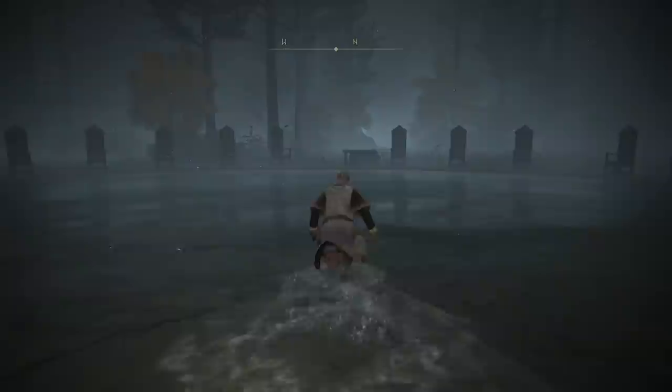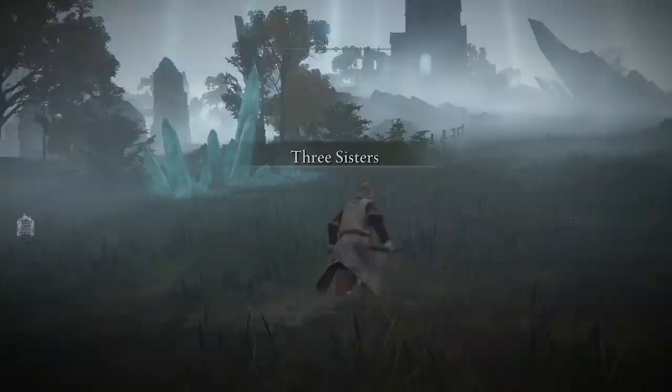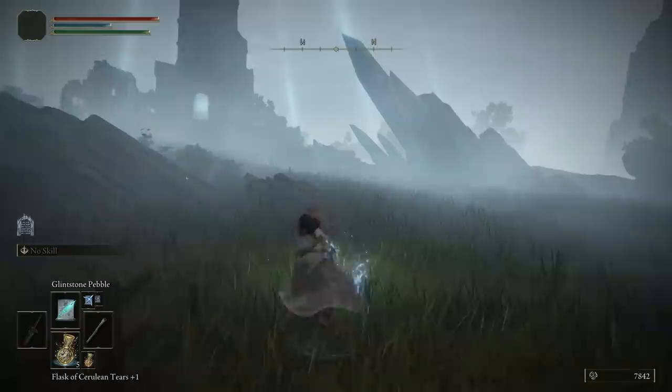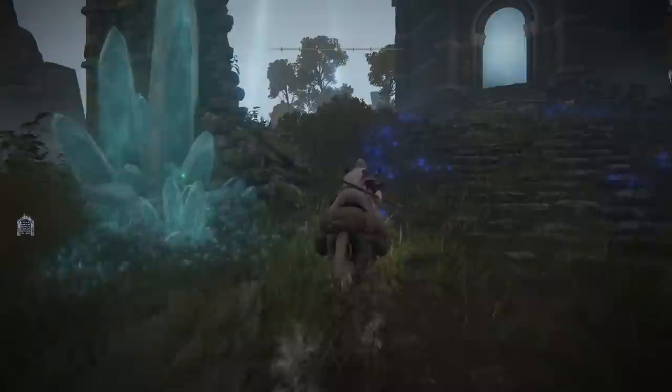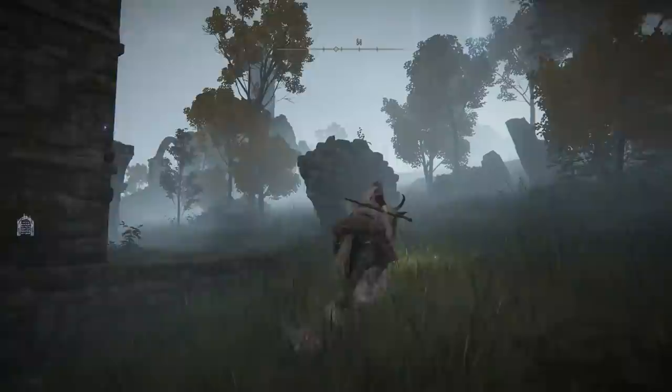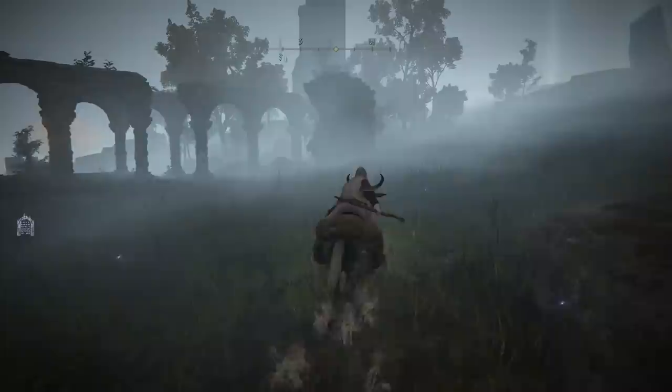This is the arena where we fought Loretta. Rest at the Site of Grace quickly to reset aggro, then on the northwest side come through the gate to a little place known as Three Sisters. Come up to the first tower, get on your mount, and instead of going into that building, head south. Be careful — there's a gigantic dragon over there. We're heading to a tower on the southwest.